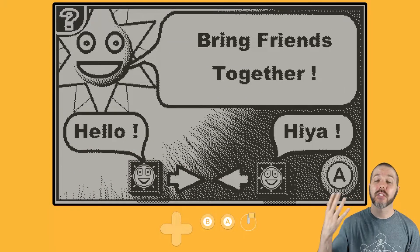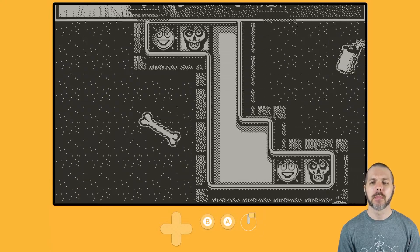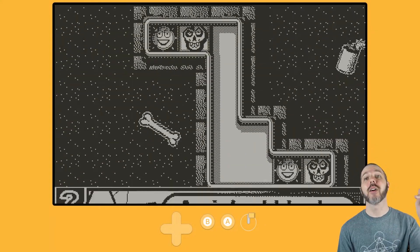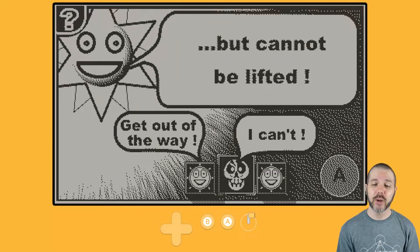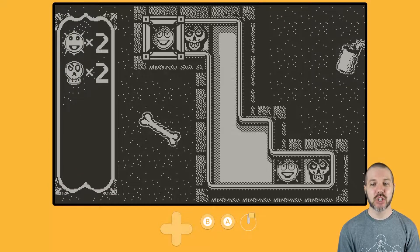Let's hop in here at the start. It's all about matching the tiles — bring those friends together. But you can only fall down. You can't go up, because there's always gravity, and it is indeed a harsh mistress.